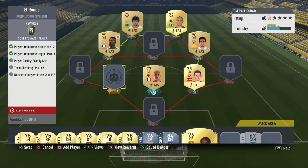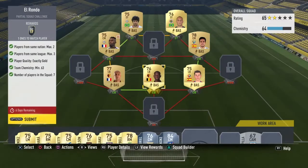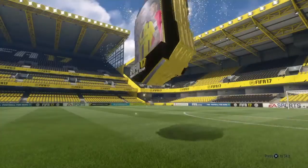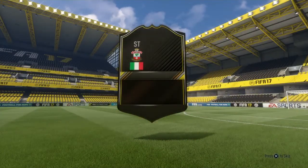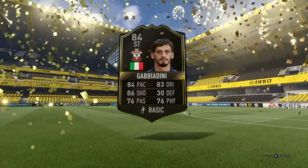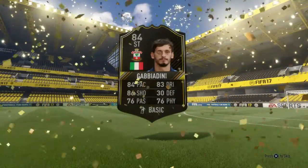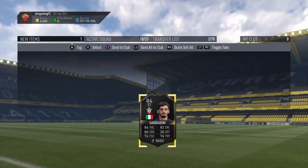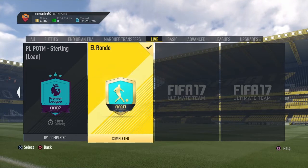Okay, so that's the last card I'm putting in right now — that's it, guys, we have completed the SBC. Let's go ahead and open the pack. Unfortunately, we didn't get the card I hoped for — I was hoping for a Pogba — but we got this striker, the Italian Premier League striker Gabbiadini. Okay, that's not bad at all, I'm happy with it.